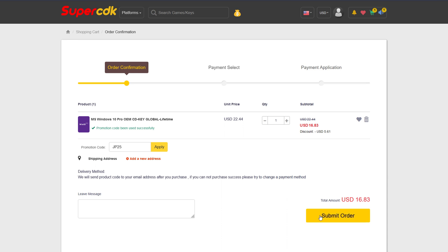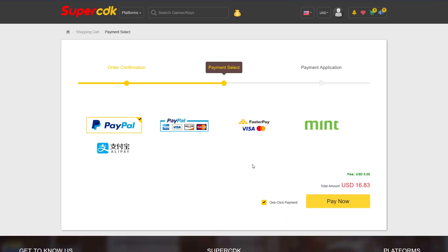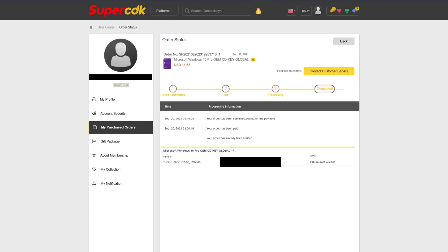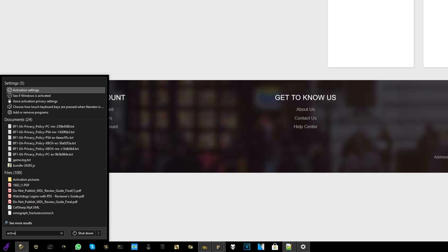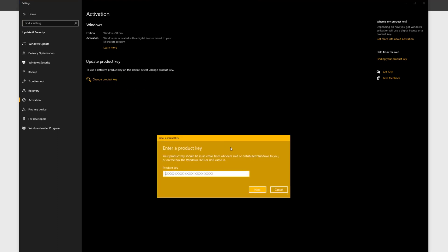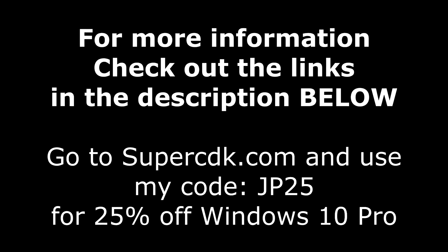I'll walk you through how to get your key and install it on Windows 10. Go ahead and click Submit Order and complete your checkout — for me, that's going to be with PayPal, then click Pay Now. After completing the checkout, it'll bring you to your purchased order page and it will update in a matter of seconds, or just hit F5. It came through literally immediately — I got the payment email and the delivery of the product at exactly the same time. Once you're done with that, go ahead and click on View Keys and Codes, and we'll get our code right there that we can copy and paste in on Windows 10 by hitting the Start button and typing in the word Activate. When you see Activation Settings, go ahead and click on that, and it'll bring up a prompt to Change Product Key. Just paste it in, click Next, and you are all done. For more information on SuperCDK.com as well as the coupon code, be sure to check out the links down in the description below.